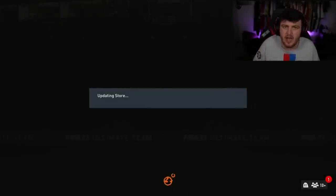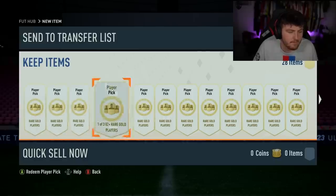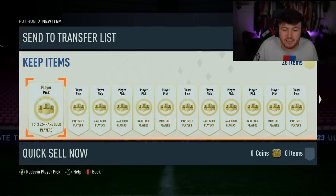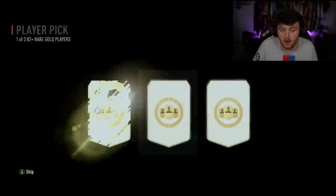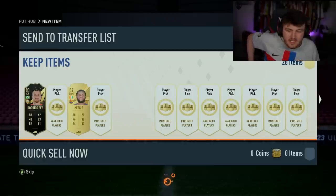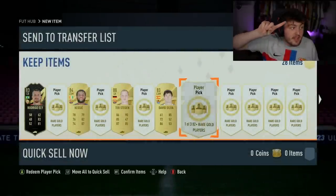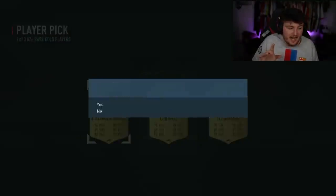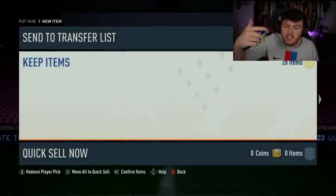We have got some player picks to open now. We've got 28 of these 82-plus player picks - from that Nuno Tavares objective from a little while ago. See if we can get a Foot Fantasy in one of these player picks. We did hold onto these for a long time. And it is the Xbox account - the ridiculous pack luck Xbox account where I got R9 yesterday. I've had Zidane, Jezzino, Prime Denio on this account as well.